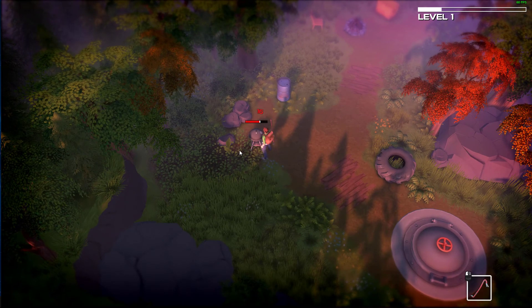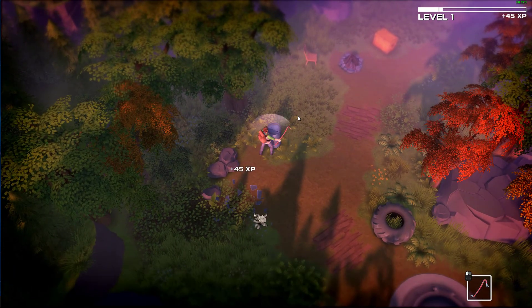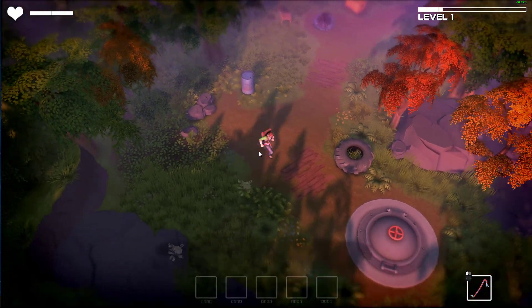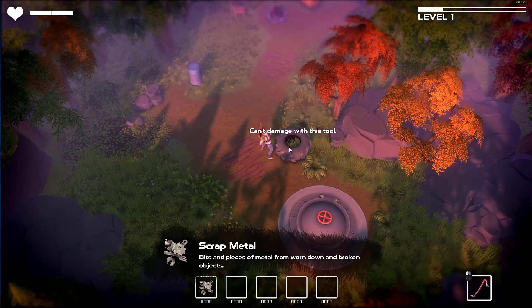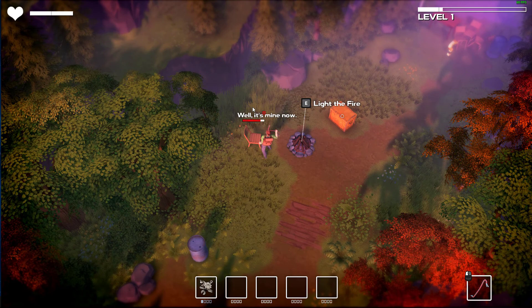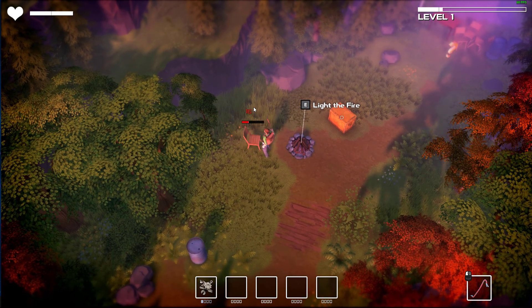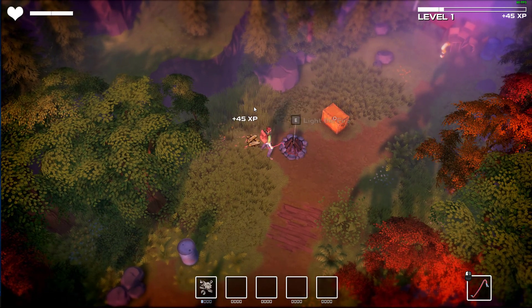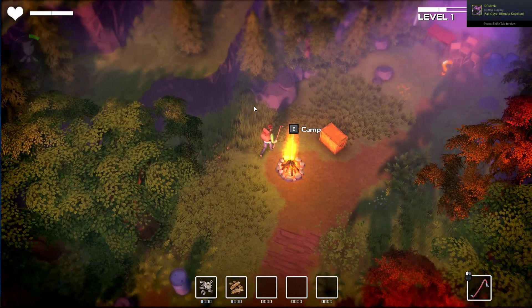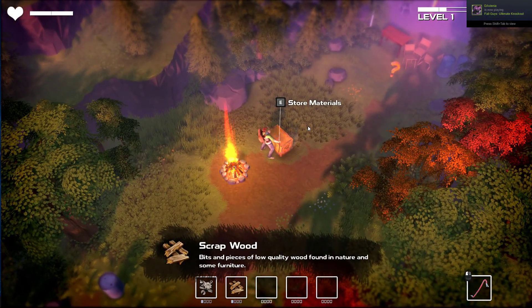I'm pretty sure you can literally just break everything in this game, so we're just going to go around hitting everything with this crowbar. WASD to move by the looks of it. We can't break some things. Basically this game is all about breaking stuff - I've read that in the review, so I'm kind of interested to see what kind of gameplay we find here. Light with fire - do we need a light there?